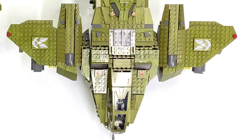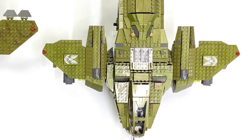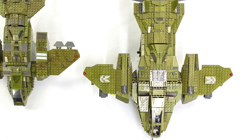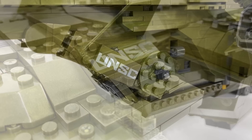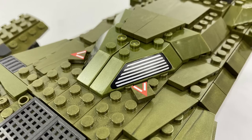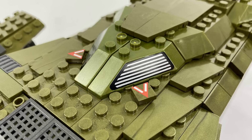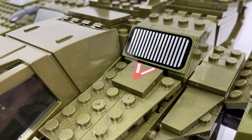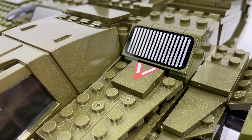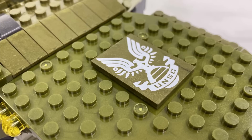Before cracking this open, I want to go over some of the exterior detailing and functions. There's a whole host of printed pieces with this set. Exterior-wise, you've got UNSC badges on the side of the cockpit, the tail section, and the side of the landing gear. You've also got printed pieces for the engine intake on top of the tail section with two very small one-by-one printed tiles for hazard warning triangles. Similar printed tiles appear near the cockpit air intakes, and on each wing there's a 3x4 tile with a UNSC emblem.